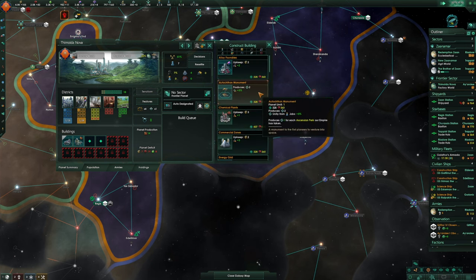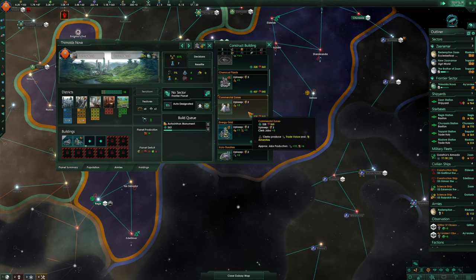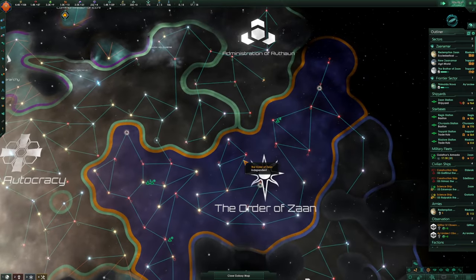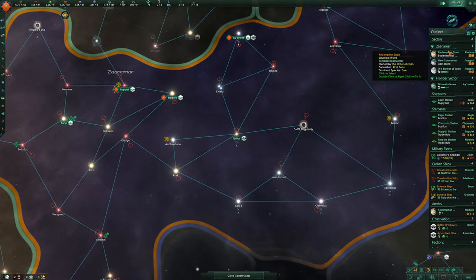Let's build that and build commercial zones potentially. We're making so much energy now — two episodes ago we were absolutely screwed. Now we're okay-ish. We're not very militarily strong, but we're trying to grow tall right now.